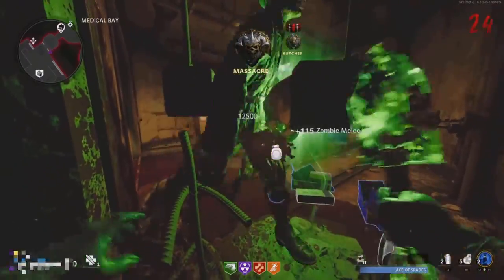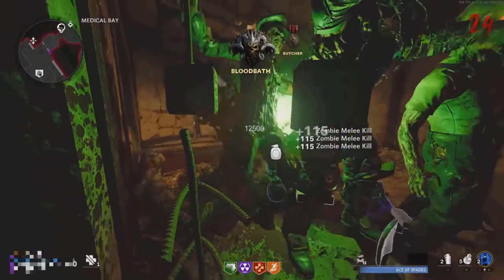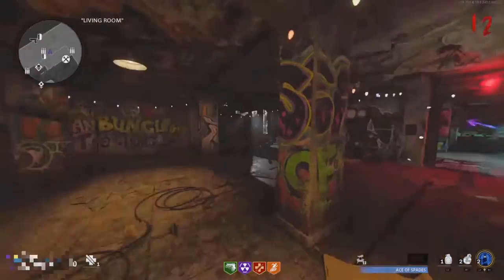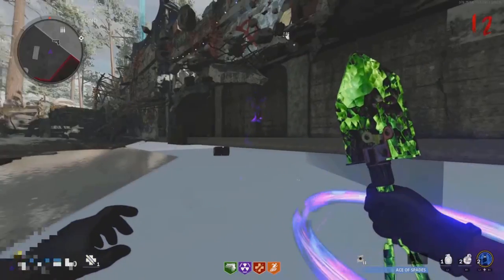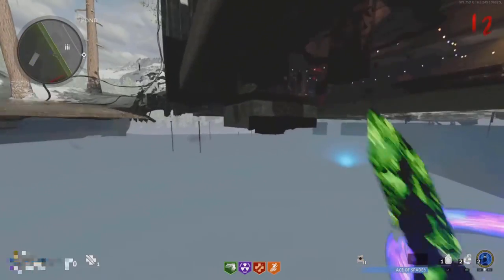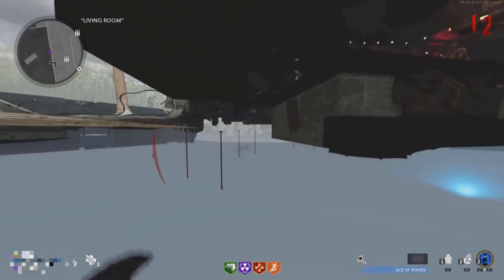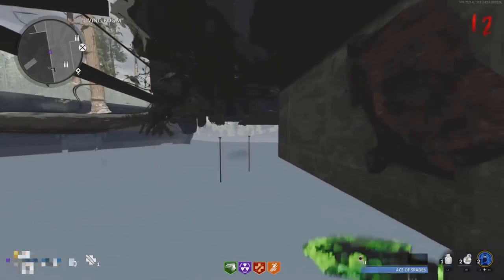Here's an easy unlimited XP glitch. You need Ether Shroud tier 3, Mule Kick tier 3, and PhD Slider tier 4. Make sure to grab Mule Kick and PhD Slider during the Pack-a-Punch sequence. This glitch is on Die Machine. Go over to the living room and do the PhD Slider glitch by running and jumping into this wall, then using PhD Slider and pausing at the exact same moment — just run, jump, slide midair, and pause.